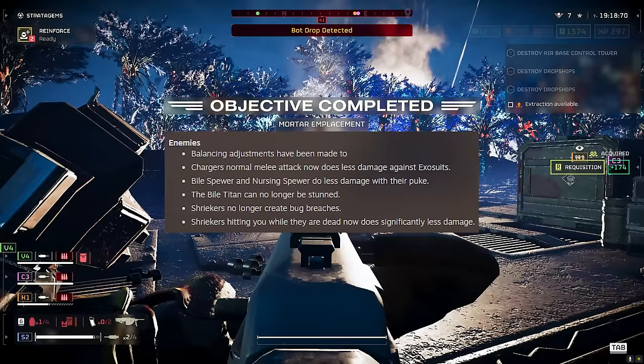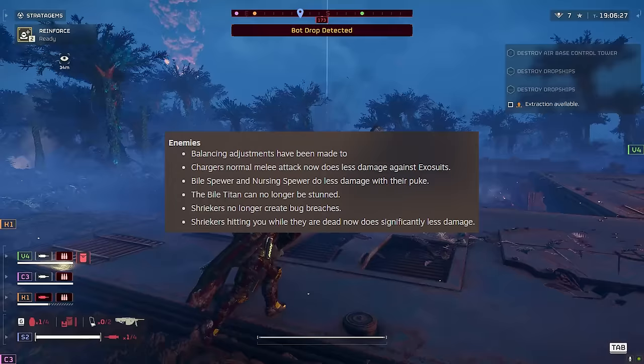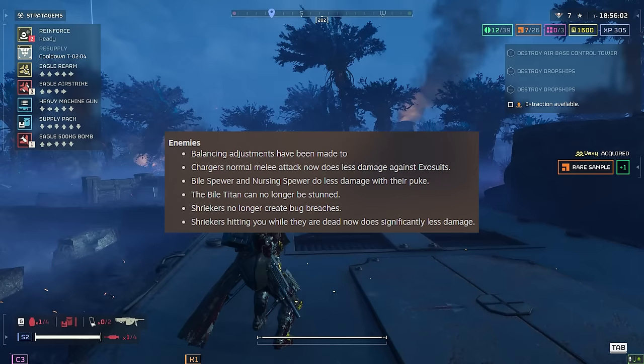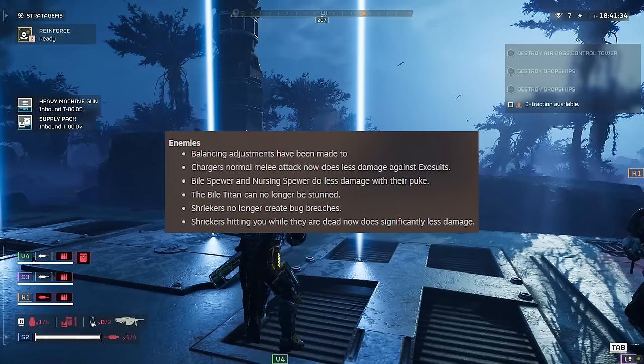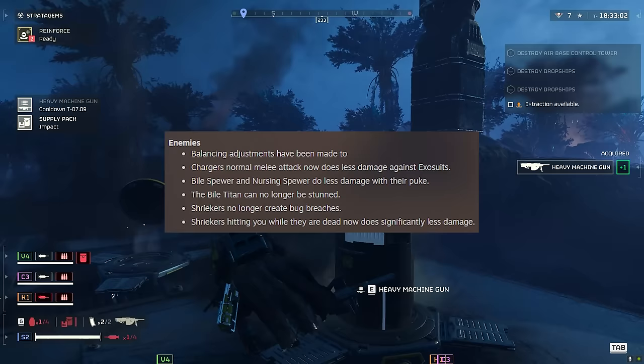Enemy changes: Chargers' normal melee attack now does less damage against exosuits — a little exosuit buff. Bile Spewer and Nursing Spewer do less damage with their puke, which is great because dying to them is horrible. The Bile Titan can no longer be stunned, which makes sense — a little concussion grenade stunning a 60-foot-tall Bile Titan made no sense. This also means the EMS Orbital Strike and EMS Mortar Turret won't stun them either.